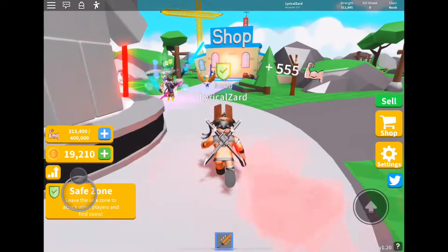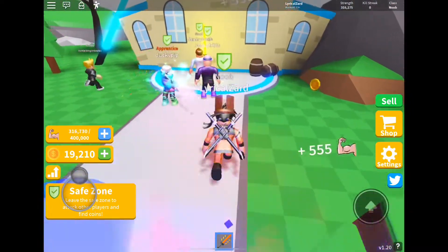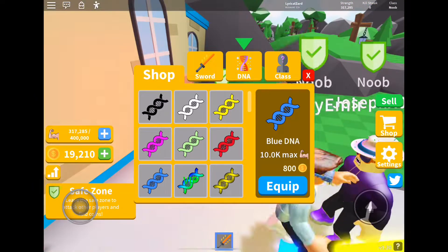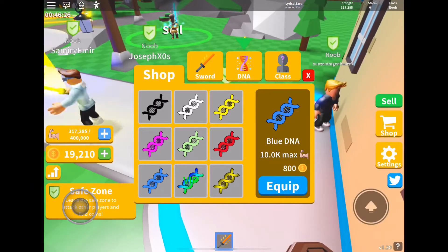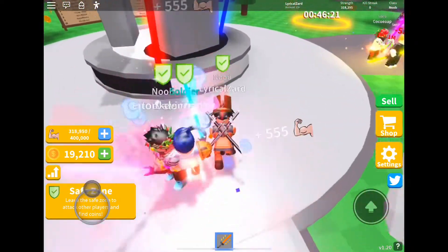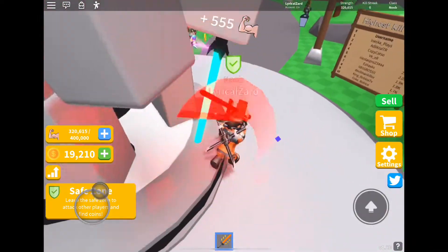Let me show you guys what the 10,000 Strengths backpack is. It costs 800 coins — it's the blue DNA one. Make sure you buy that before you use the mirrors code. The release code should help you get that though.